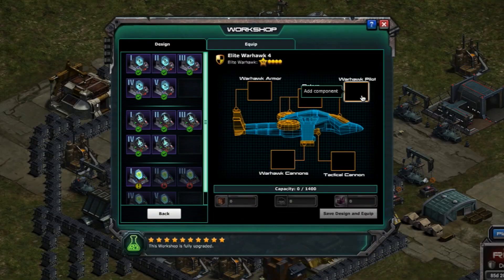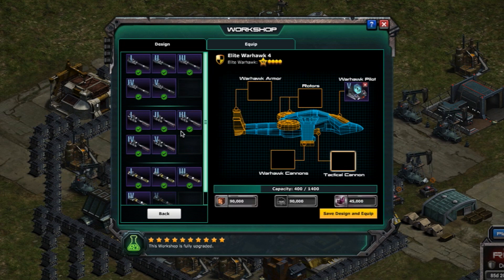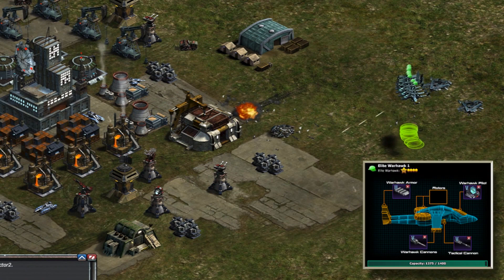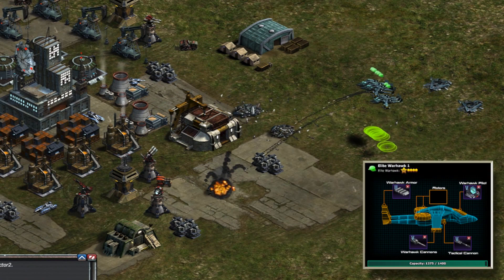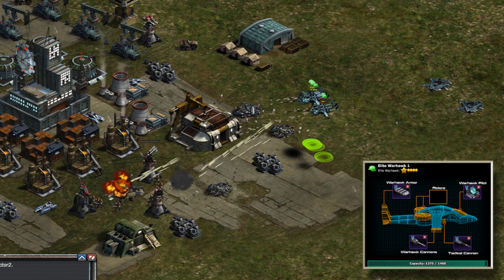One of the new prizes available is the Warhawk Schematic. This will allow you to customize and upgrade your Warhawks in the Workshop. Some of the notable components available include the Spectre Cannon, which can increase the damage done to buildings, and the Optic Steroid, which increases the maximum weapons range.